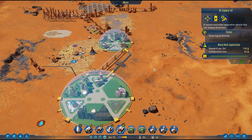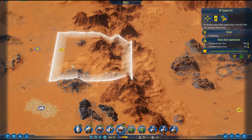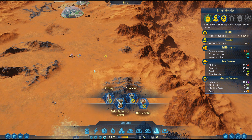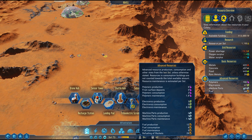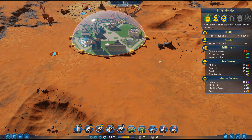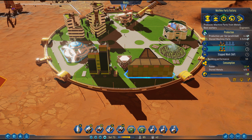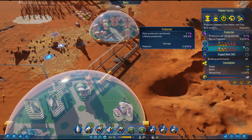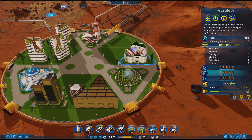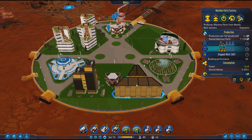We were looking at different ways to get down there — we could build a tunnel. How much was a tunnel again? A tunnel was 30 machine parts. We're on 39 right now, currently producing four and using two, so that makes life a little bit easier. We've currently got loads of people working here and we've had 15 engineers out of this, which is fantastic.